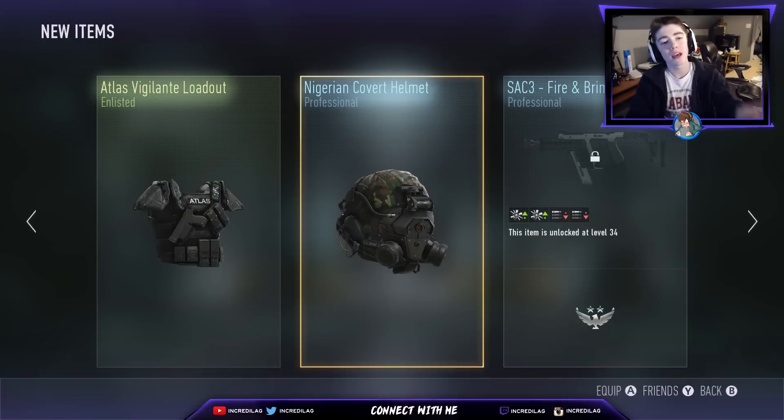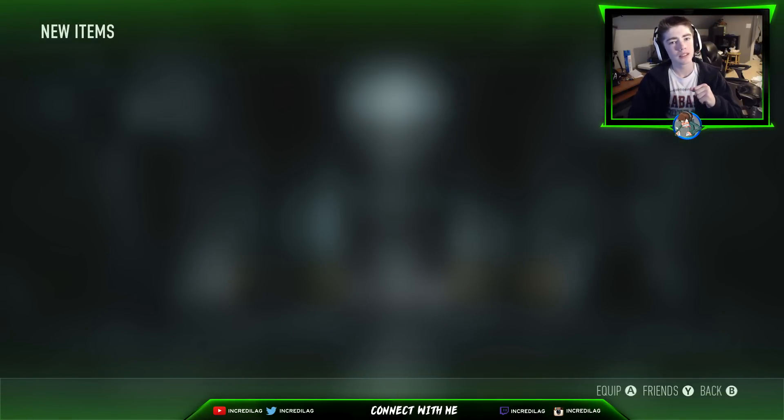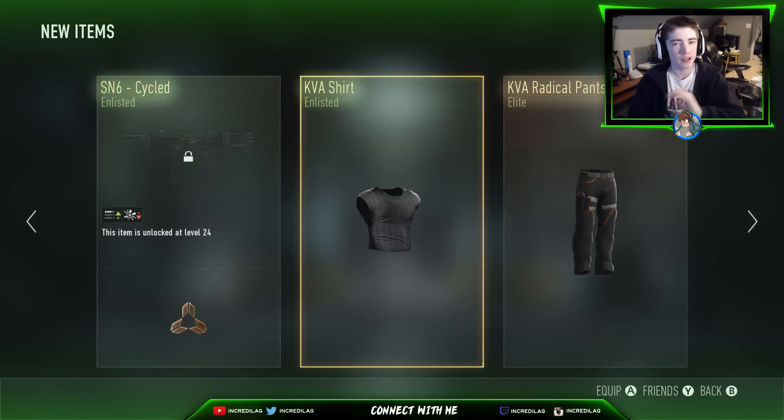Come on, three more supply drops — give me something good! Alright, we got an SA-23 Fire and Brimstone, a Nigerian Covert Helmet, and an Atlas Vigilante Loadout. Not too bad. Two more to go — here we go!